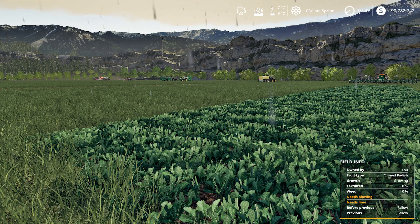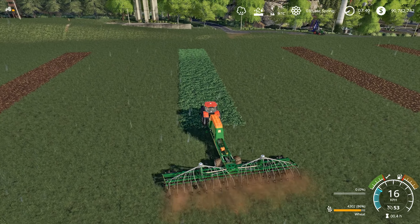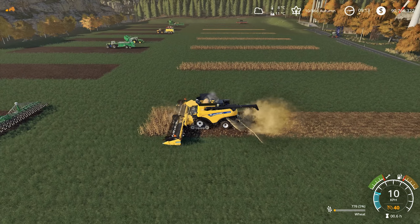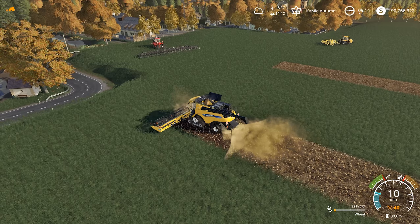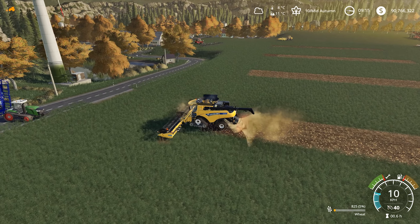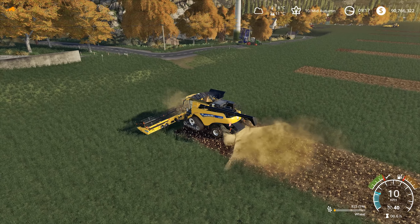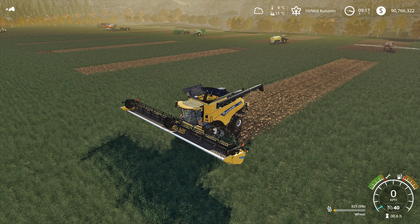But you can sow radish at the end of the year after harvest — I will tell you about it later. In the meantime, we waited for radish to appear and sowed wheat in all fields. To avoid randomness we spray every field with herbicides and wait for the wheat to ripen. Harvesting: fields with solid fertilizer, liquid fertilizer, manure, liquid manure, digestate, and oil radish all gave 825 liters of wheat. That is, as in the vanilla game, the volume does not depend on the type of fertilizer.